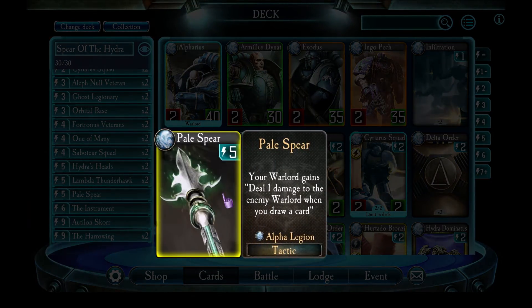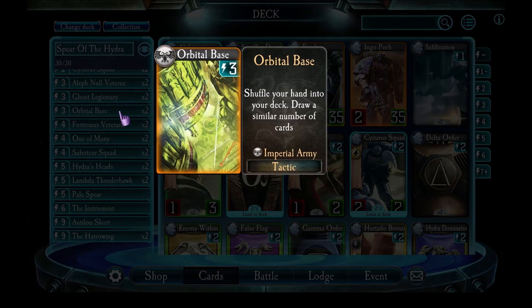The third win condition is Pale Spear. I used to not be impressed with this card at first, because it just deals one damage to the enemy warlord when you draw a card. All of that changed when Orbital Base came out — one of the new neutral cards introduced a couple months back. At first glance it seems innocuous: shuffle your hand into your deck and draw a similar number of cards. But because you're drawing cards, it triggers Pale Spear per card you draw. Potentially with one Orbital Base you can inflict eight or nine points of damage if you have a full hand, and if you're lucky you'll draw another Orbital Base for another round of damage. It combos very well with Pale Spear.